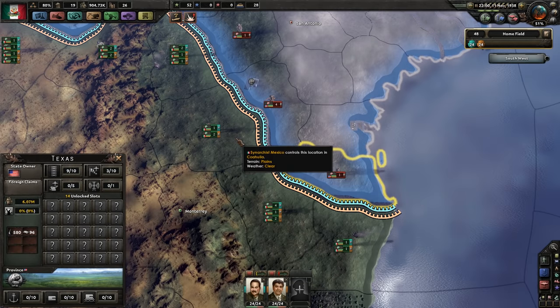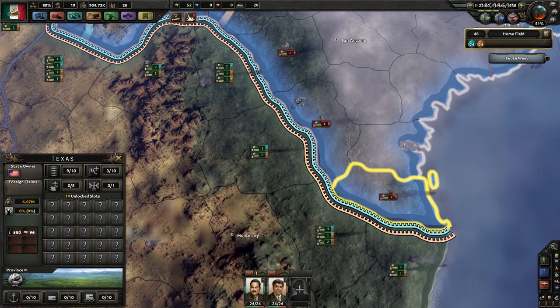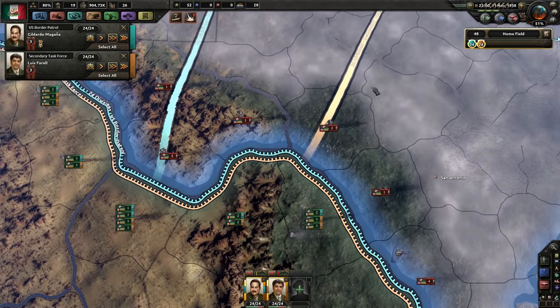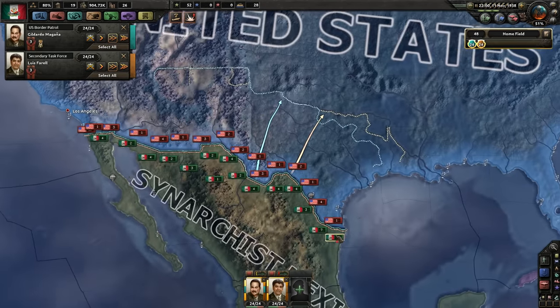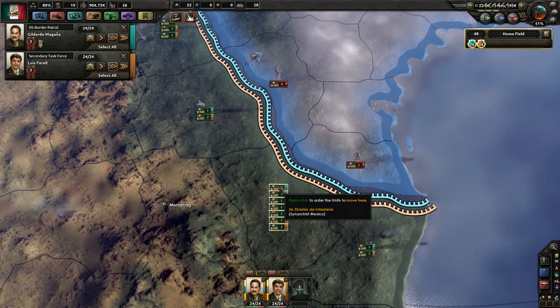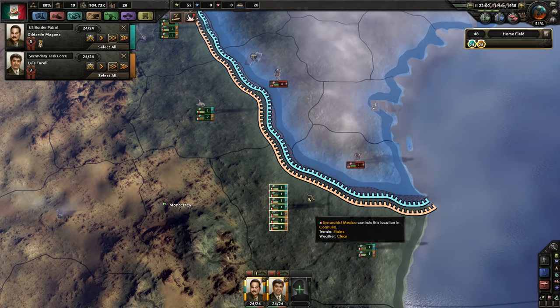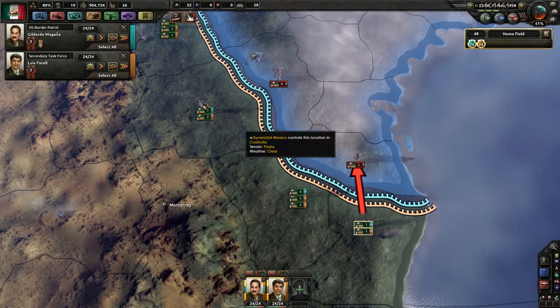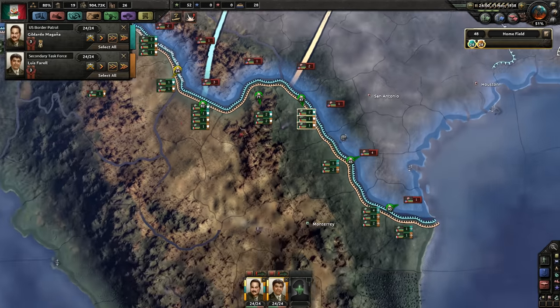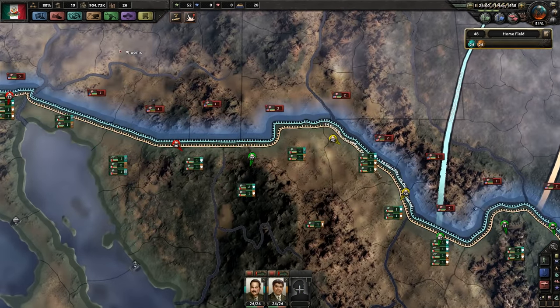On the other hand, over here we have a river crossing, but only one division. We can pin this army here and try to wrap around his line and head east. Since we know for sure every single army is only 10 combat width — this is 80 — we just attack this really hard. We attack here to hold them back, and we allow these guys to just be defensive.